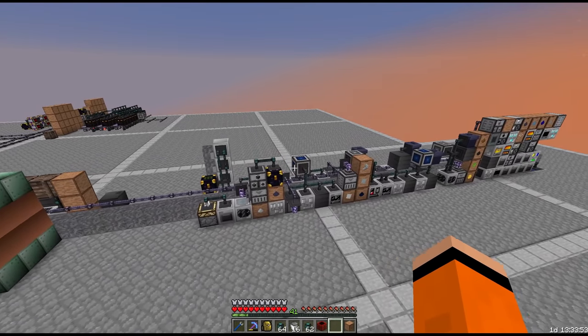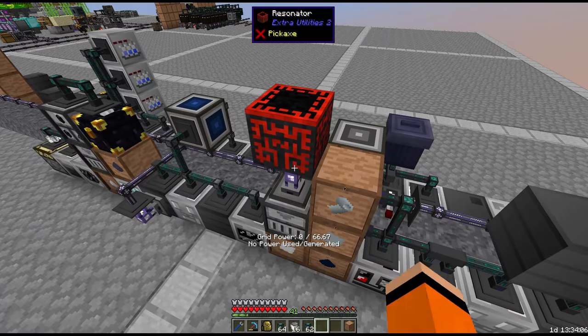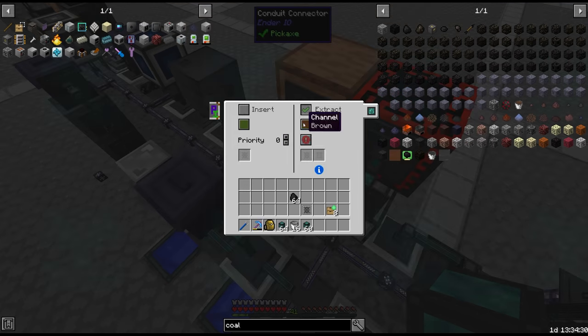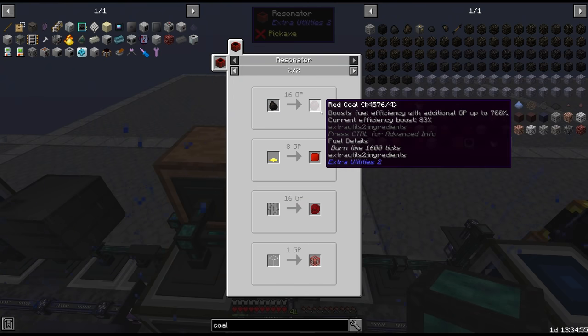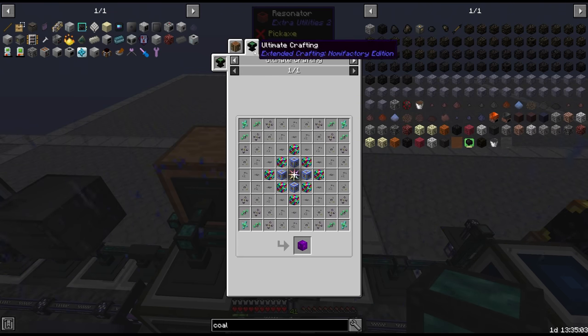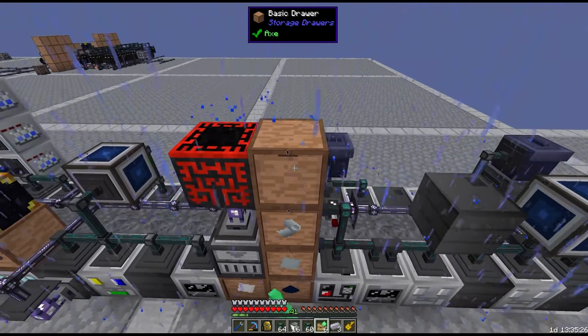We're actually going to learn our lessons from the last run at Omni. Since we now have grid power and a resonator, we are going to immediately passively produce red coal — which is just simply coal through the resonator. I can't remember the total number that you need to finish the game, I just know that it's like millions of this. It's for one of the creatives right at the end of the game, but the earlier you get this started the better. And of course we'll max upgrade the drawer.